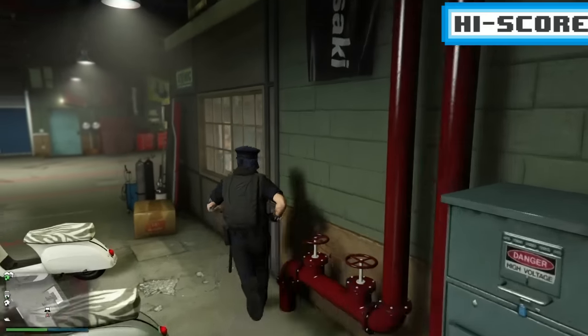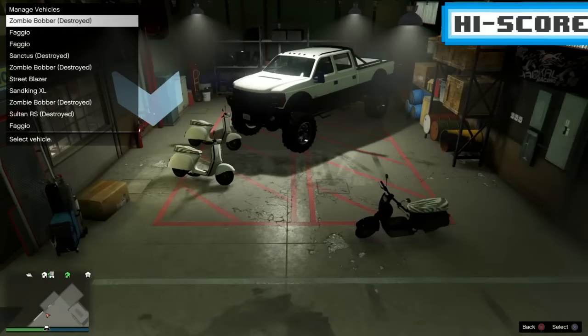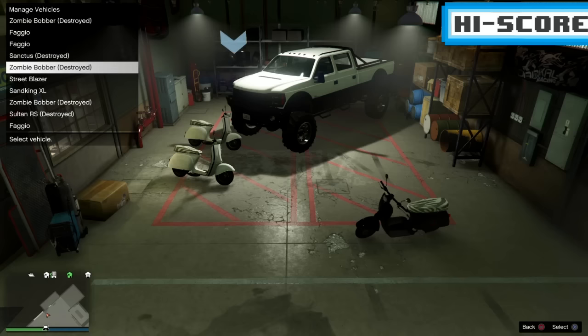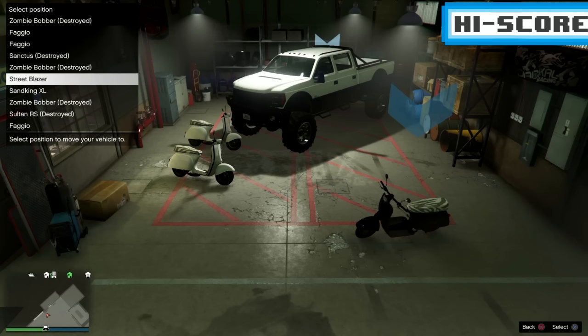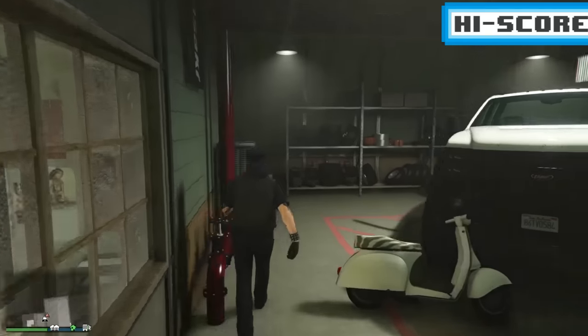Once he gets off the bike, good news is you only have to do that part one time. Once he gets off the bike, what you want to do is take a Fagio and put it on top of the blazer. The blazer is going to stay in its spot — don't worry about it, that's the way it's supposed to go. See how it just stayed there? So once you select the Fagio, you put it on top of the blazer and it doesn't move, it stays there.